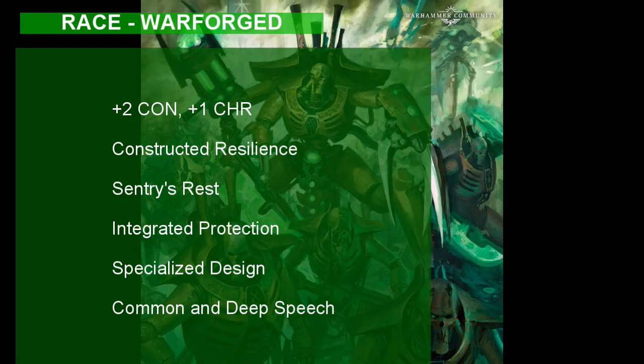In addition to their plus two in Con, Warforged also get Constructed Resilience, which gives them abilities to be more robotic, such as having advantage on saving throws against being poisoned, resistance to poison damage, no need to eat, drink, or breathe, being immune to disease, and you don't have to sleep. Instead of sleeping, Warforged have Sentry's Rest, which says they must spend at least six hours in an inactive, motionless state. This is nice because you can still see and hear while the rest of your party sleeps for eight hours, like the inferior beings they are. Warforged get Integrated Protection — a plus one to armor class at all times — and when the Necron puts on armor, it actually becomes a part of them, so your armor can never be removed from your body. Talk about a strong Necrodermis.